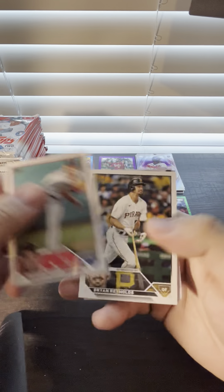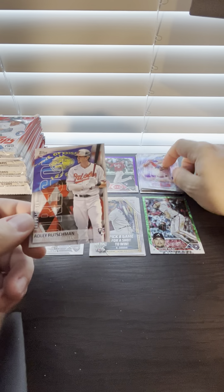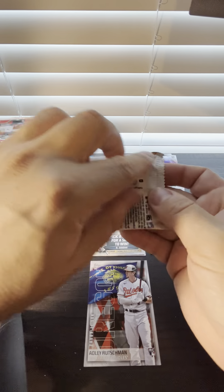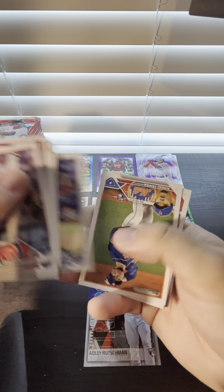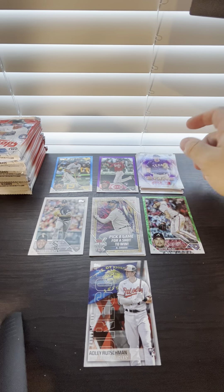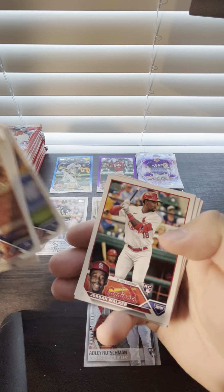Shohei is in Series 2. What is this? Ali Reuchman - we'll look him up. Haven't seen that insert card yet. Looks like we've got a Topps Chrome coming up - Jacob DeGrom - and then we get a Josh Jung rookie card. Jordan Walker rookie card - we like that.